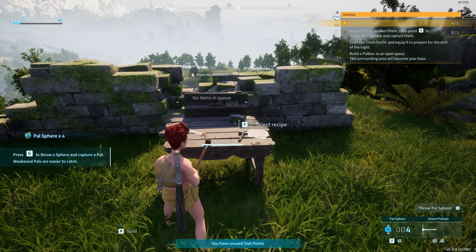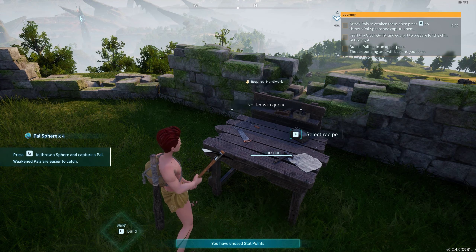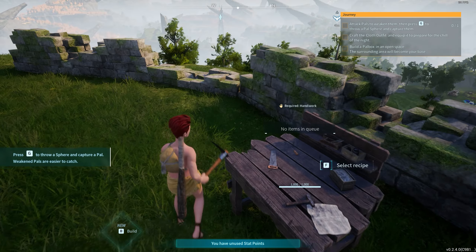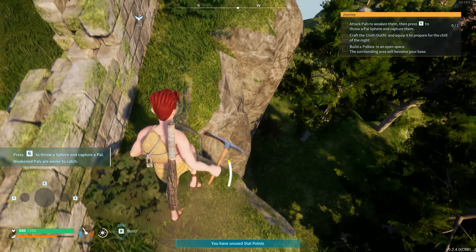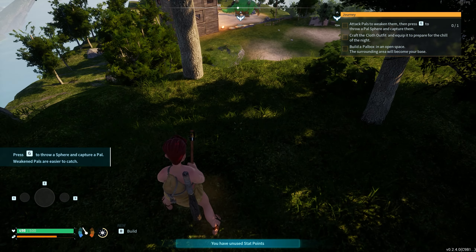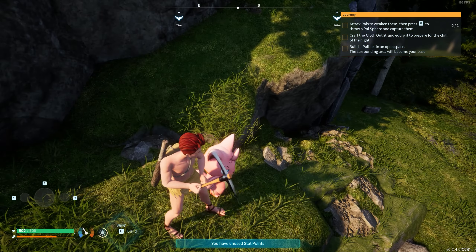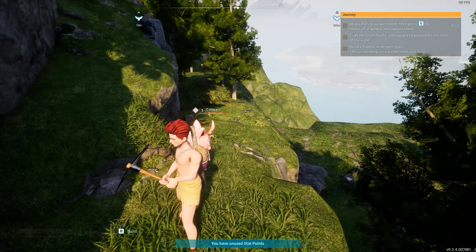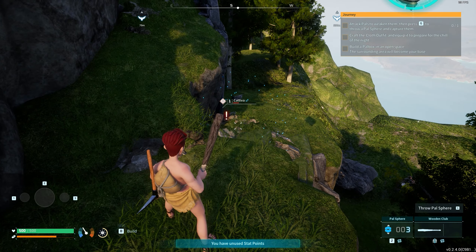We have four pal spheres. The next pal that I see is going to be my starter. Let's go ahead and jump down here — I'm going to keep my eyes near the center of the screen and let's see what we're going to find. A cat! Our first pal is going to be a Cativa.